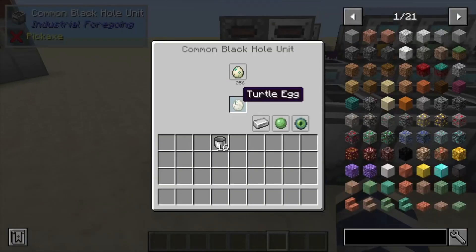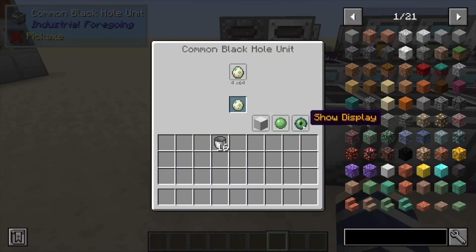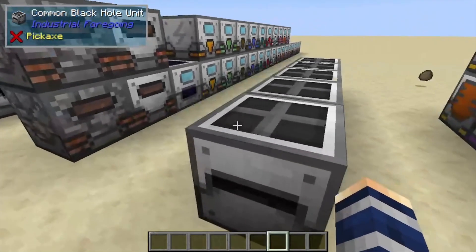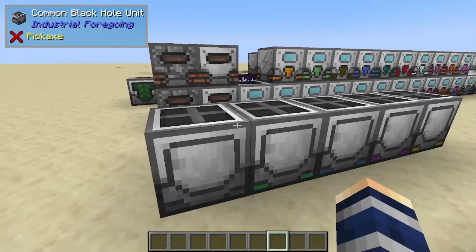If we throw some eggs in here, you can see we're on item mode right now. If we go over to stack mode, we can actually make it not show at all if we don't want it to be visibly there. But that's pretty much it for this one — if you found it helpful, like, comment, and subscribe.